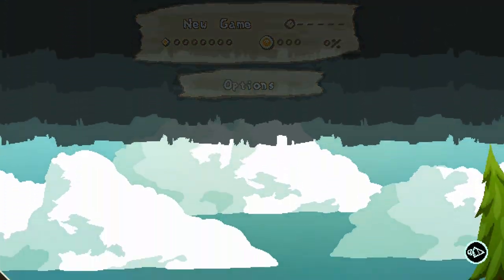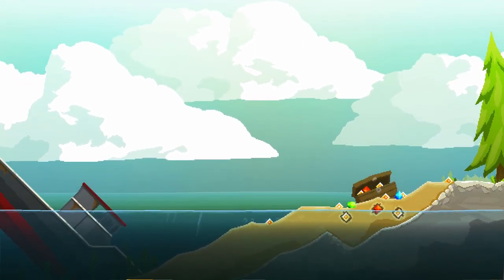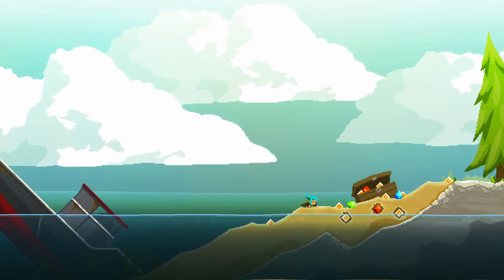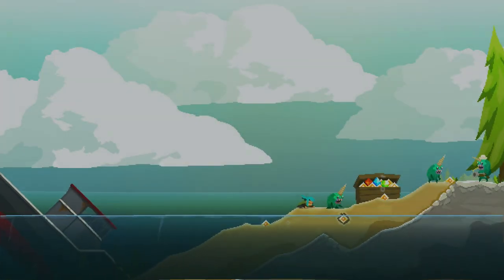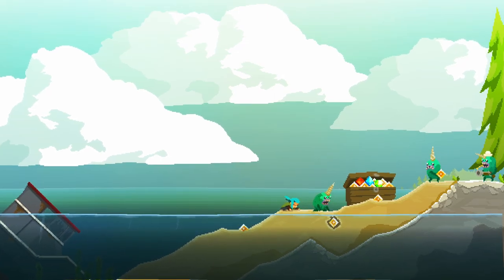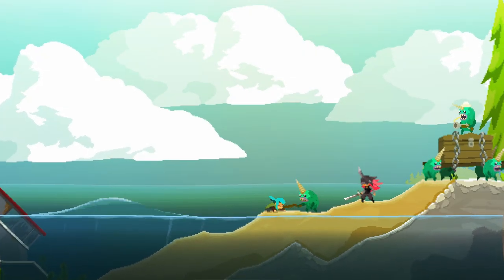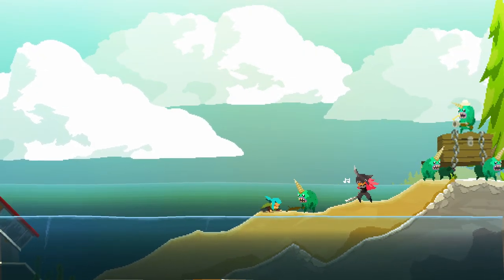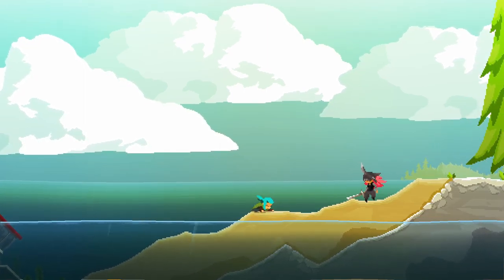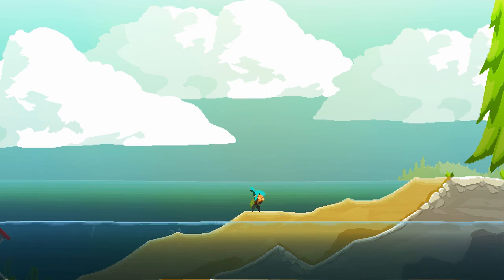New game. So the demo covered a good portion of World 1. The story seems to be that our booty is being stolen — our treasure — and it looks like we're in some sort of shipwreck. These creatures obviously want our gold. I wonder who the mysterious pink head character is though.